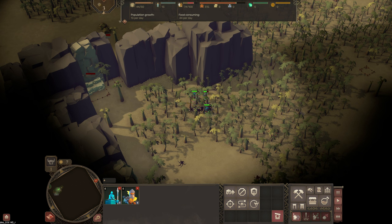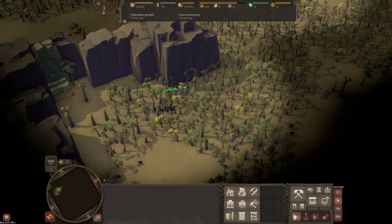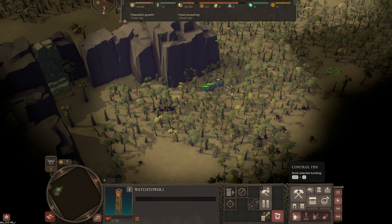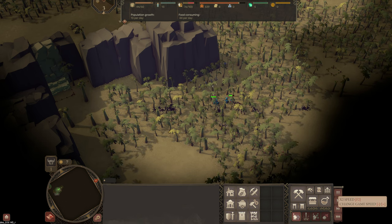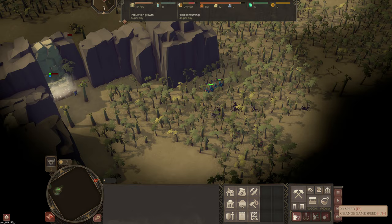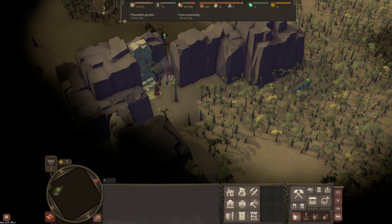Villagers that die and military that die of your faction will need to be dealt with correctly — buried by gravediggers in a cemetery. They will rot and cause infection and make your people sick should you leave them there. All of the enemy hordes that come in, whether they be nightmares, zombies, or just enemy people, they despawn. So don't worry about those — it's just your people you need to worry about.